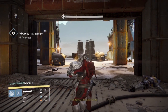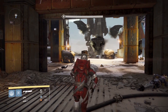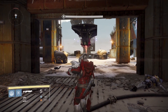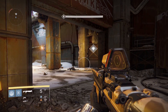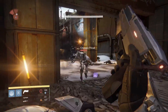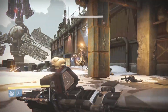The helmet I ended up rocking for Year One was Cass's Cask, one of the random drop helmets from New Monarchy. It had increased melee attack speed and increased super energy. My exotic shoulders were the Ruin Wings - what I hoped to do with this class was have the Ruin Wings drop me enough ammo so I could use my light machine gun almost as a primary when dealing with distant enemies. My chest piece was from Prison of Elders and my boots were from Crota's End.